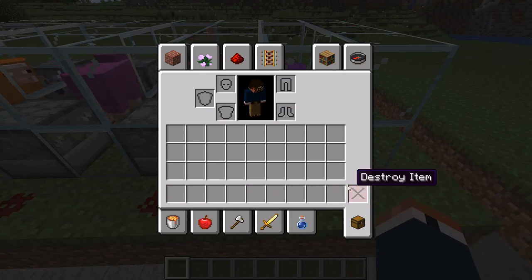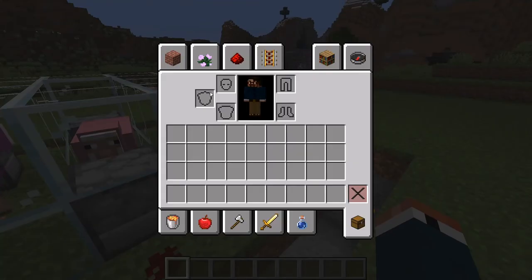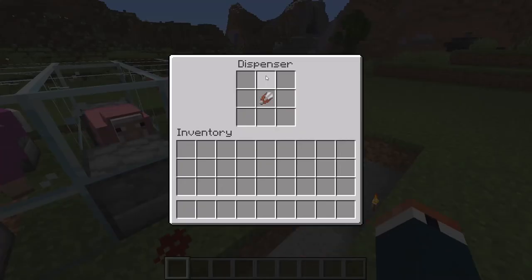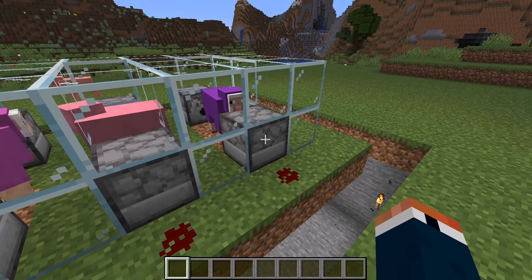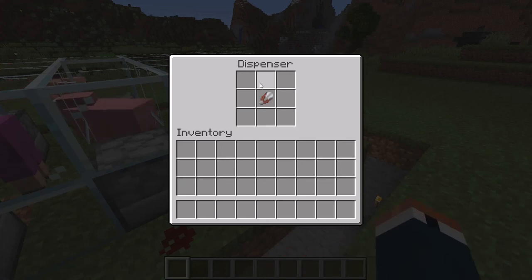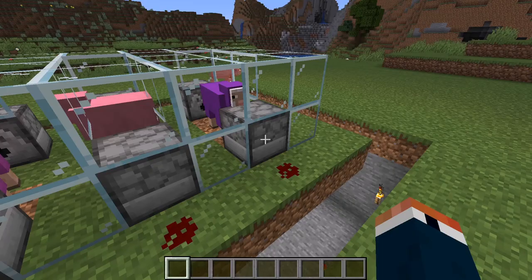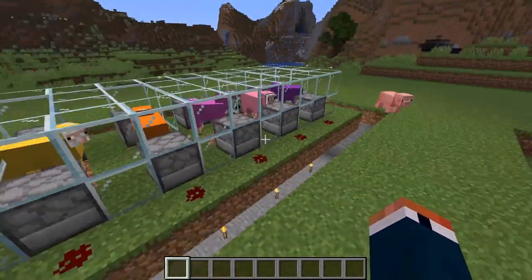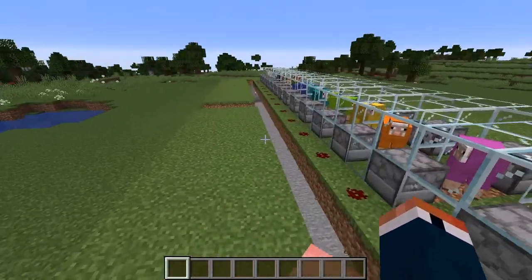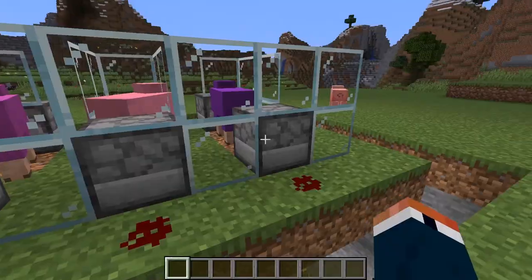The only thing that makes this or any other sheep farm not fully automated is that when the shears fire off they use a little bit of durability. My recommendation is to eventually fill all the dispenser slots with shears — especially if you have a good iron farm going. Otherwise, periodically check on your shears and make sure they're holding up. If they break and the system keeps running, it won't hurt anything — it just won't collect more wool.